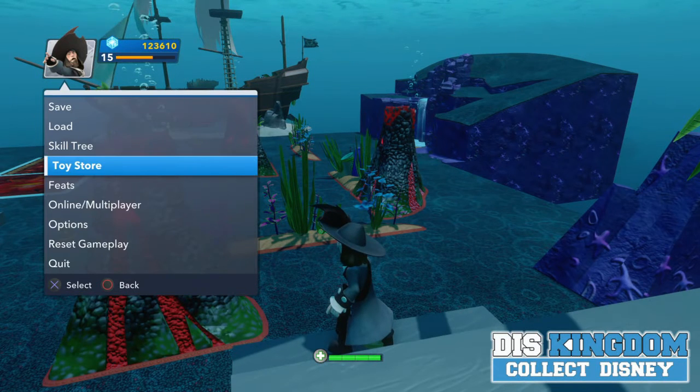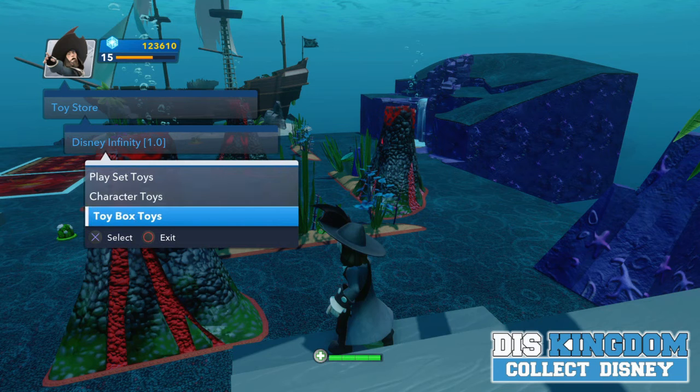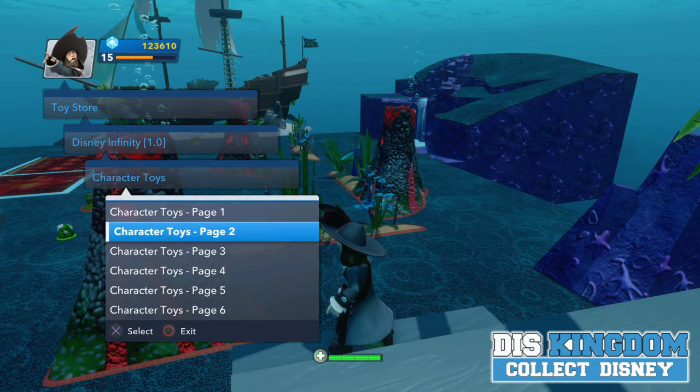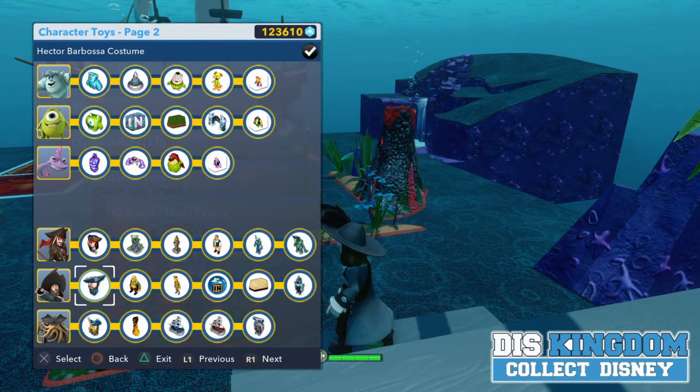When you put this figure down you will get some toys if you haven't already done so. On page 2, you will get the Hector Barbossa costume disc. You also get Pental and Rukataki — apologies for my pronunciation of those names. We also have the Open Sky Sea, the Buried Treasures, and the Clan Pirate.